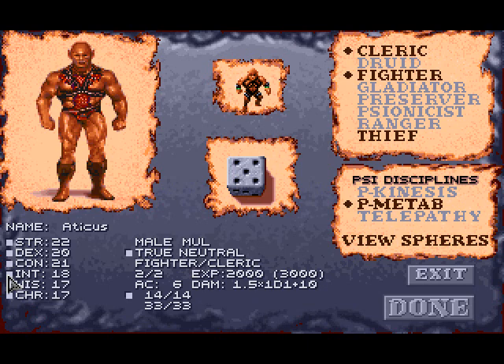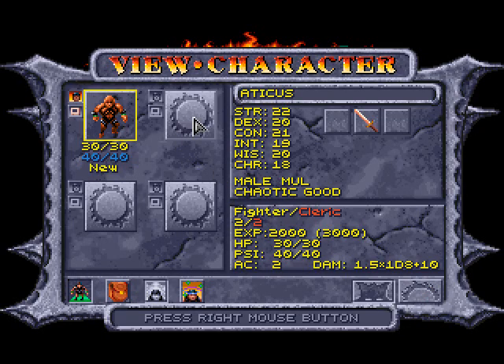I want to make this guy a mull because his intelligence and charisma aren't going to matter much, but his strength and constitution are going to be very good. Atticus is going to be a frontline fighter most of the time. Also, since we're dual-classing, experience is split between classes, and you get less HP — whatever you roll, it's half.